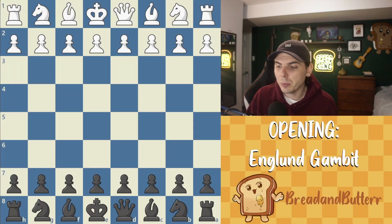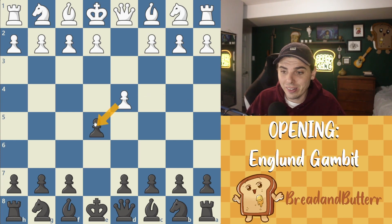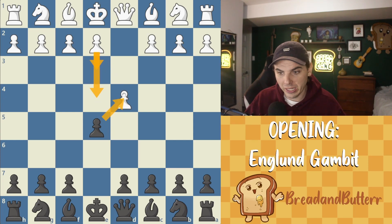If you play white, you will probably play D4. And this is supposedly one of black's worst responses: E5, the Englund Gambit. Just to make sure I hit every single possibility here, their best move is to take. But if they don't — if they play something like E3 or E4 — our best move is to take back without a doubt. If they play anything at all, we take. We take in the center and that's it. No ifs, ands, or buts.